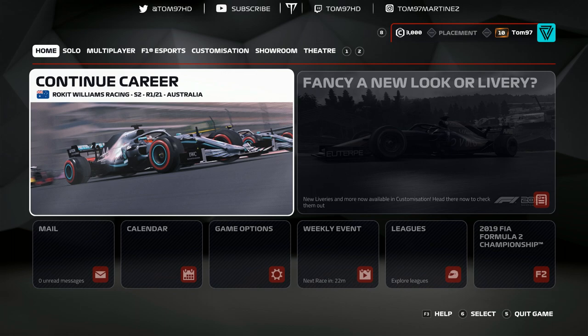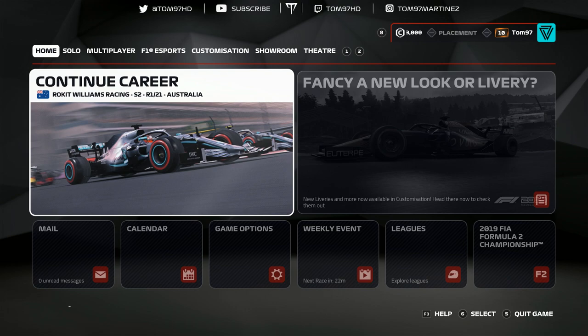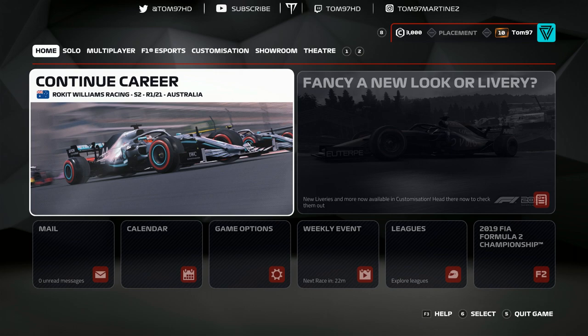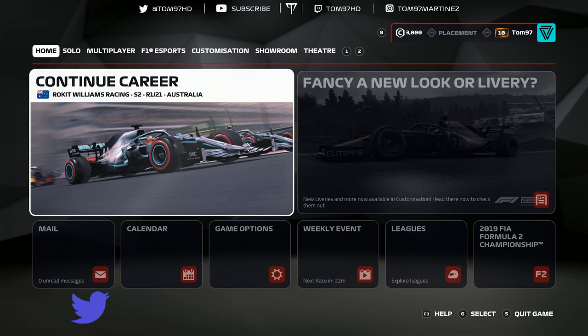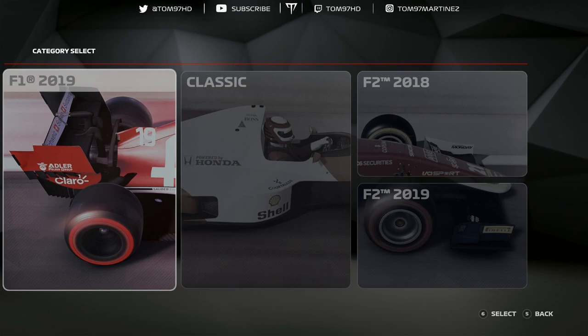Welcome back to a brand new video and something a little bit different here today. It is the Russian Grand Prix this weekend and recently on the F1 2019 game there was an update which added the official 2019 F2 season. We're going to do a bit of a race here today as Mick Schumacher, the son of seven-time world champion Michael Schumacher, racing in the Prema car around the Russian Grand Prix - a last to first, or last to question mark, challenge.